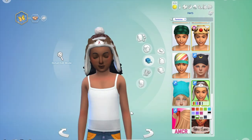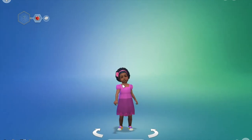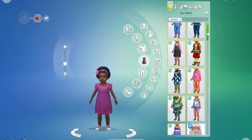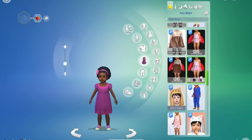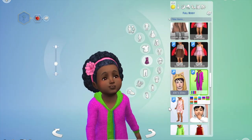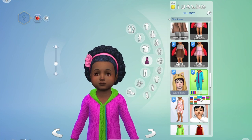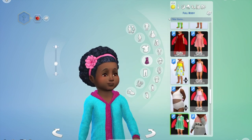Moving on to our final age group, which is toddler, let's see what kind of custom content we have. I think there were some really cute little onesies in the EA picture. Here is one little knit onesie and it is so sweet — they went ahead and put that cute little knit texture on her, like little cable knit. I really like it in this blue and pink color. This is Sophia Springs by the way, and she is just so sweet.